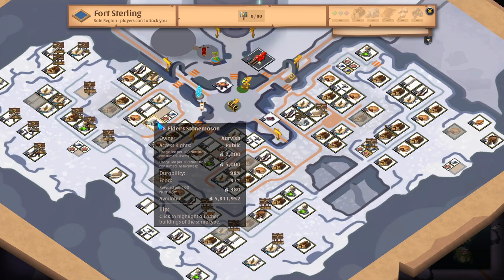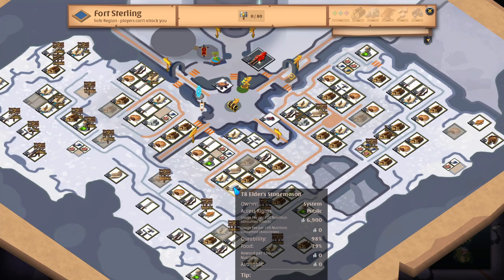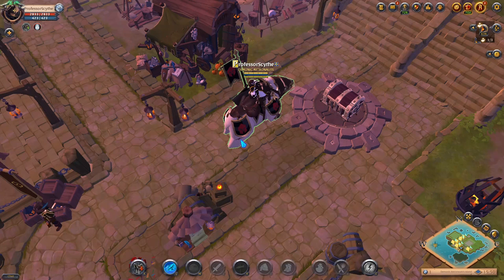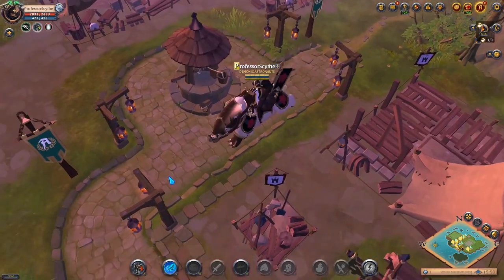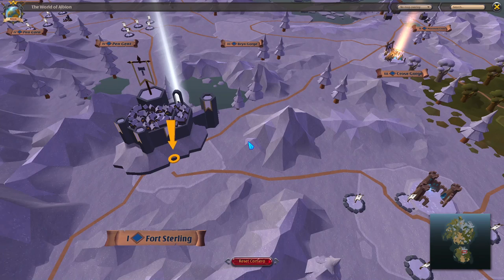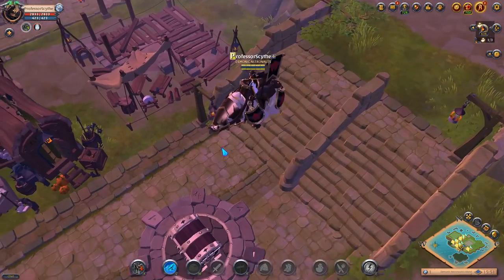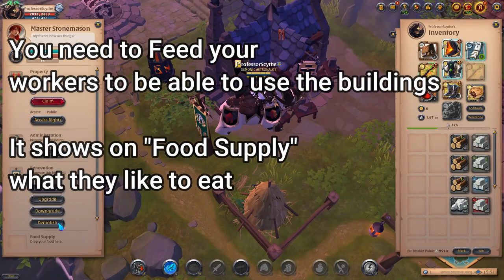The reason I'm keeping the stonemason, saddler, smelter, and butcher is because in the city, these buildings have a usage fee — 7,000 and 5,000, and some even higher. The resource return rate on some of those buildings isn't worth it. On the guild island there's no resource return rate, but you can supplement by putting these buildings on the island since there's no fee for your guild to use them. Some city buildings are cheaper though, like 500 to use the lumber mill — that's fine to use in the city.